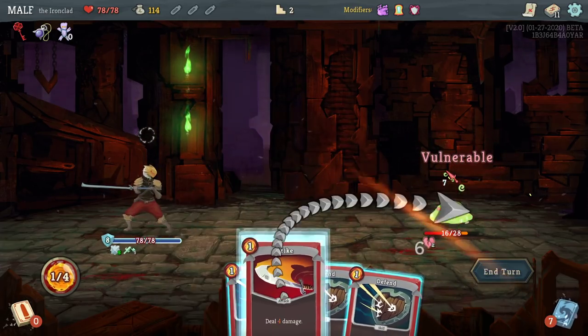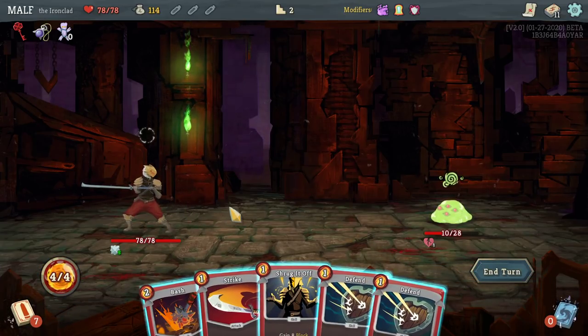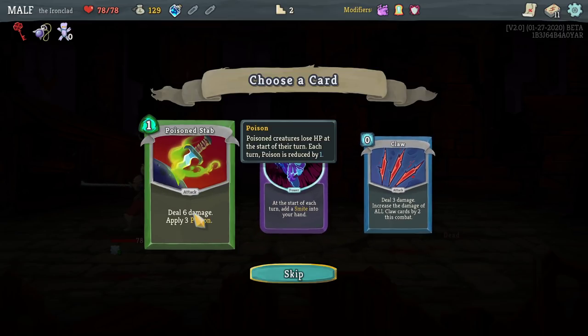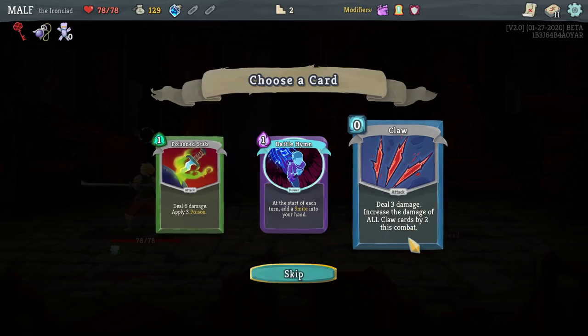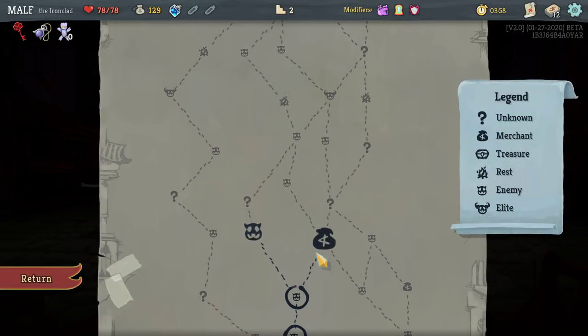I'd like to go a strength build or block build. I really like Body Slam a lot. There's Smite, poison stuff — I wish they'd at least offer me one Ironclad card. This card deals three damage and does poison, but I don't play Defect or the Watcher so I don't know their cards well. I could just not pick something, but I'm gonna pick that for now. Let's go to the shop.